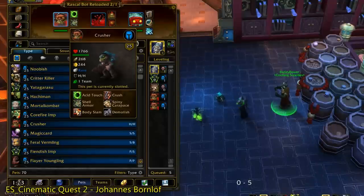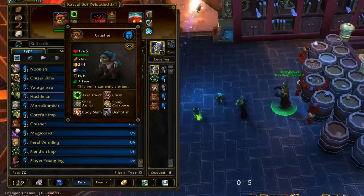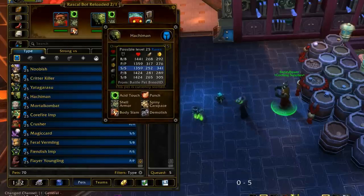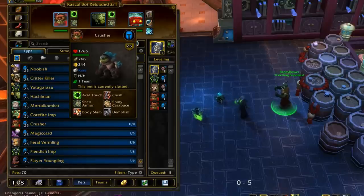Today's pet spotlight will be on Crusher. Crusher is basically Ore Eater — it's the exact same thing as Ore Eater except it has different breeds available to it than the Ore Eater does. They also share some breeds and the stats are a little bit different, but it's essentially Ore Eater.